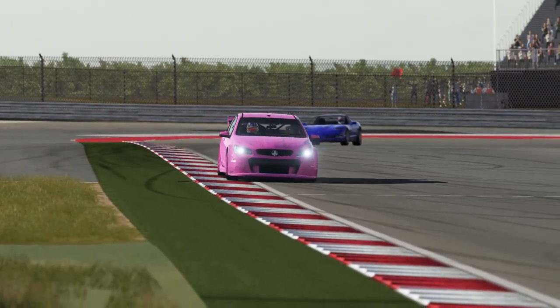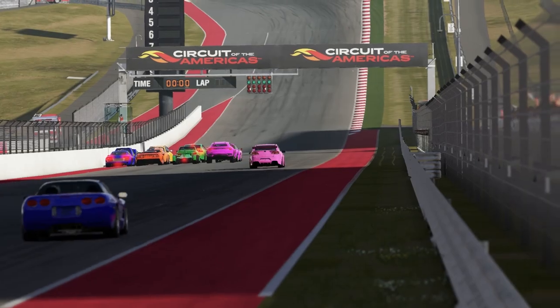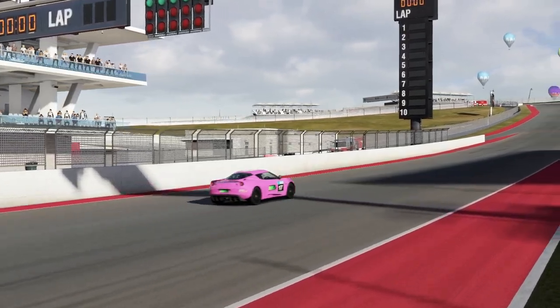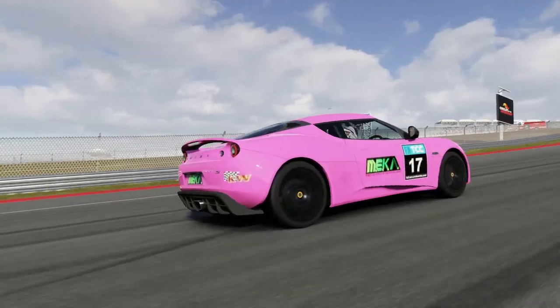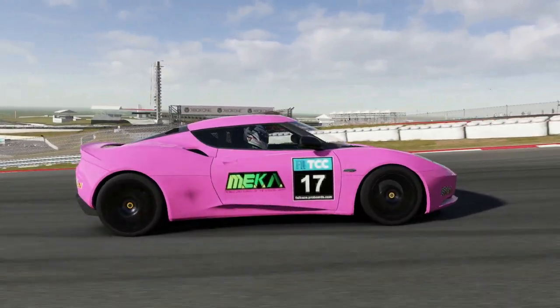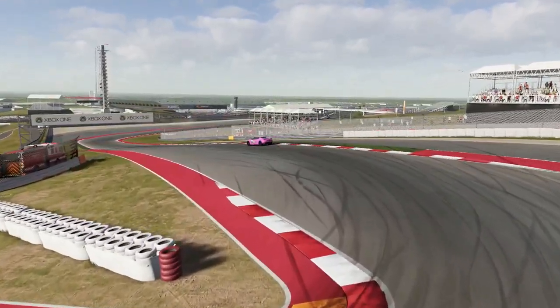Unsurprisingly, the S-Class V8 Supercar would get to the front of the field. However, it hadn't quite worked out as Pink Team had hoped — he wasn't able to build a big lead early on before handing over to the B-Class Lotus Evora. Blue Team were pretty close; for the B-Class Corvette to be so close to the V8 Supercar was a good result for Blue Team. Pink were in a little bit of bother.